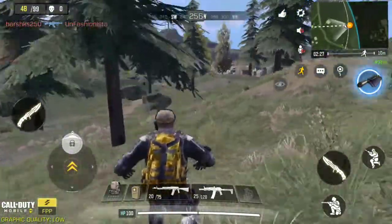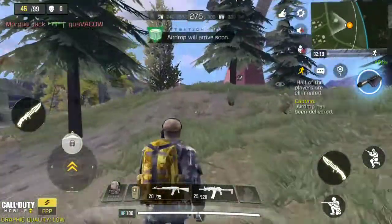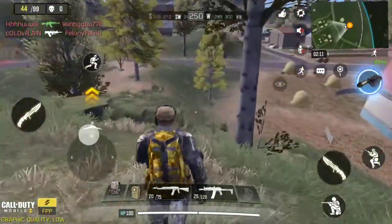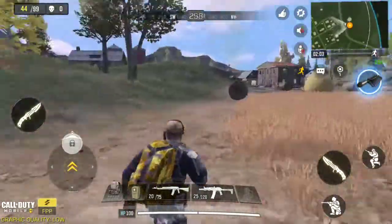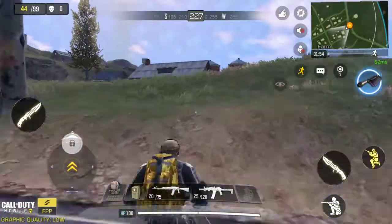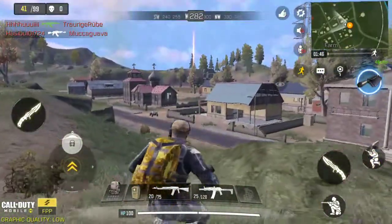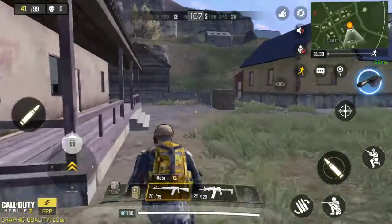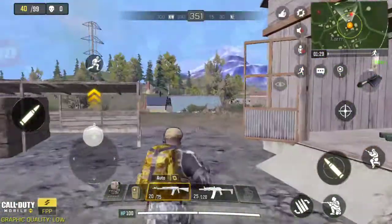I'm just searching for some people to kill and get their loot. Don't worry if you don't get many kills, because the main factor in ranking up fast is survival time. When you camp in places like this, you'll surely get to the top 50 at least. Try a little harder to reach the top 10 and that's going to help you rank up fast. I can see some bullets flying around — looks like there's a fight nearby. I'm going to use my scout to check. Yeah, there's someone right there — I'm going to loot from him.